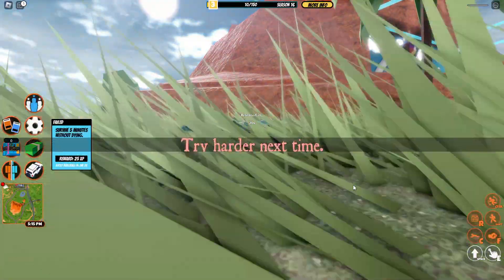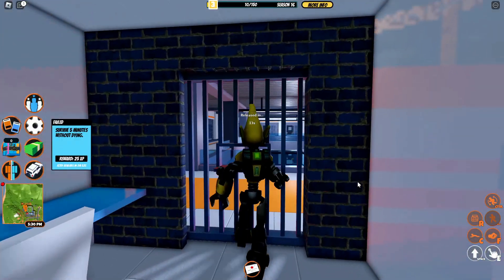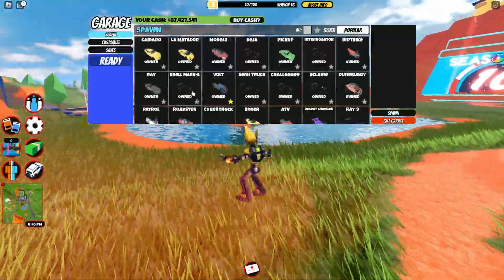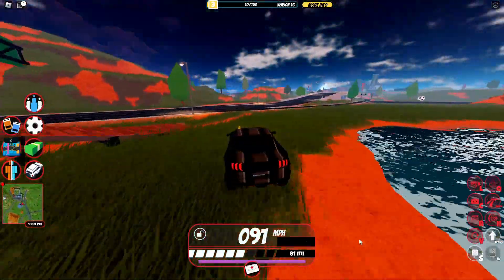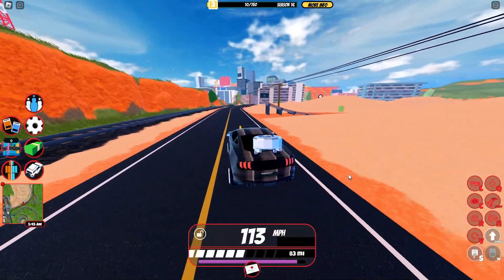Once you have the package equipped, reset your character in Gerobreak or join Gerobreak if you're not already in. Wait to be released and escape prison just like normal. Once outside prison, spawn any vehicle and get yourself a mansion invite if you don't have one already. But once you have your invite, head over to any location you want to no-clip through.